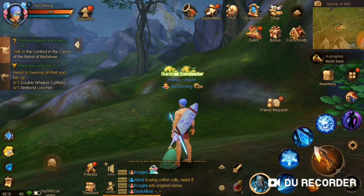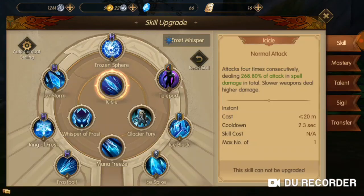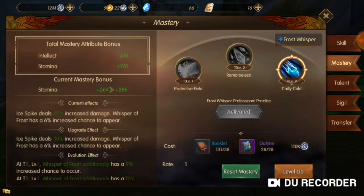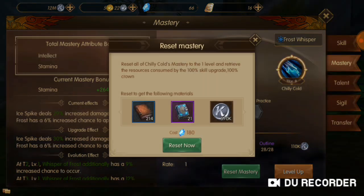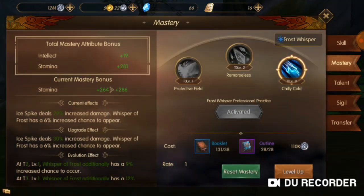Let me give you a quick tip on some things you may or may not have known about the mastery system. First, click on Skills, go to your Masteries. You can reset your masteries if you make a mistake or don't want all your books and outlines in one skill. That costs about 180 diamonds at any level.